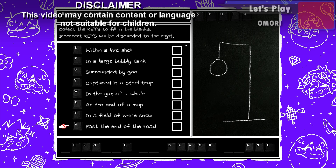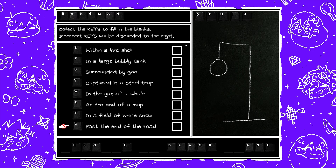This is the guide for finding all of the Hangman keys. Hangman is a little puzzle thing where you have to spell out 'Welcome to Blackspace' in order to get to the final area of the game and beat it. But you can also find all of the keys and get an achievement.